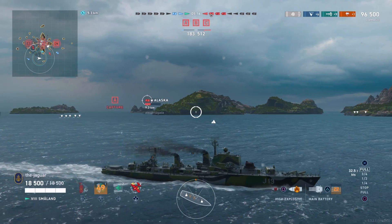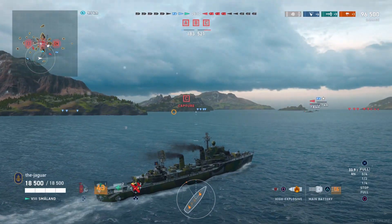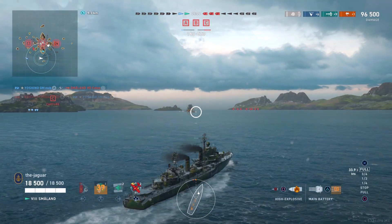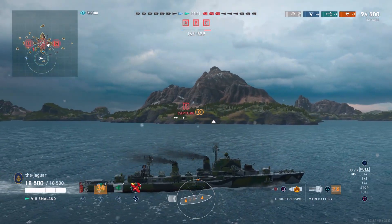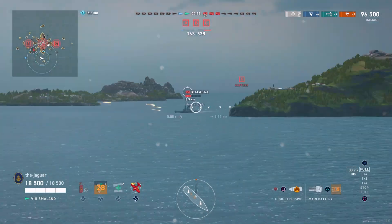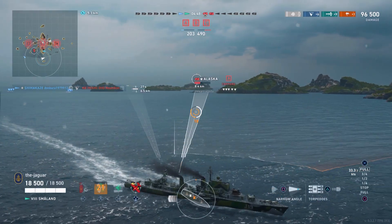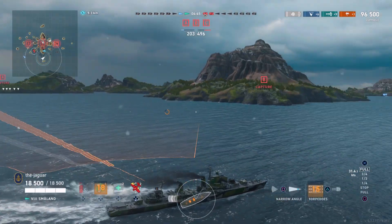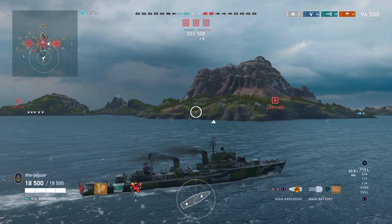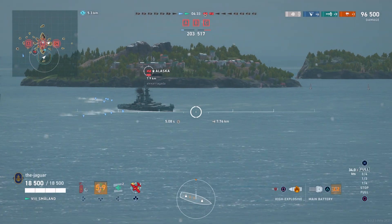We are behind in the match big time with only five minutes to go. The red team Småland is gone, but at the same time he took out my teammate. Now it's bad — less than five minutes to go. The only way we can get this done is to take out everybody on the red team. We're even on ships, but really down on bases captured.